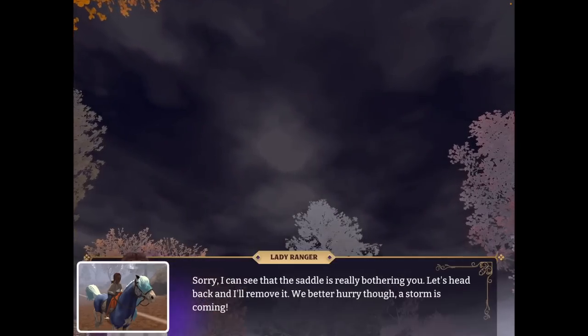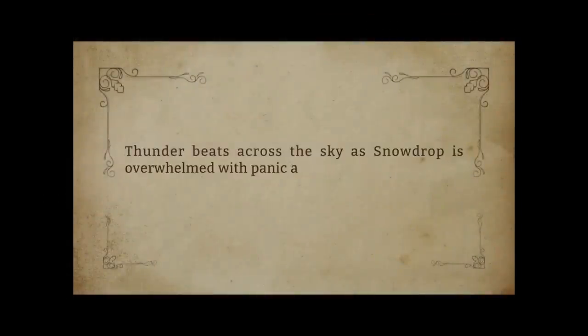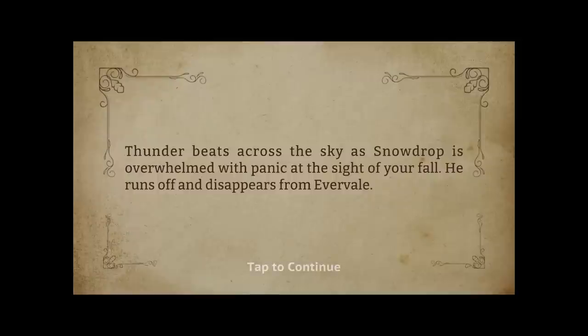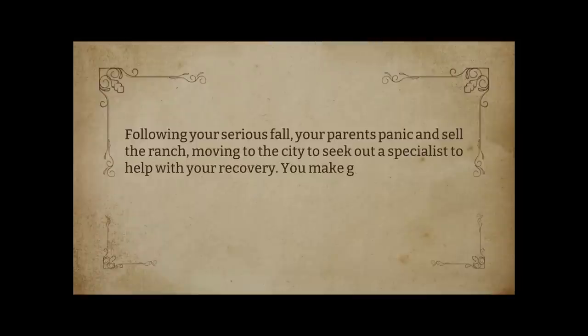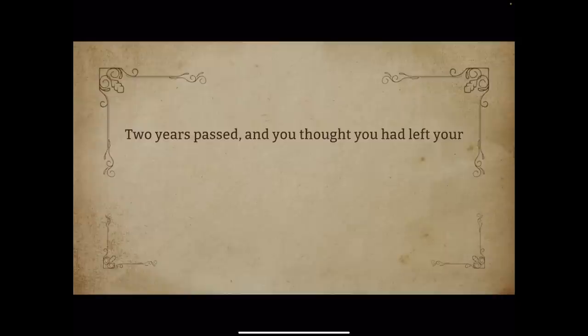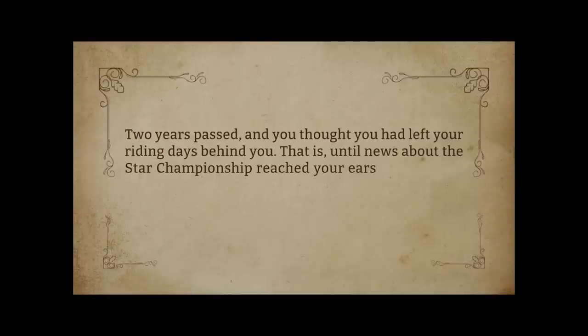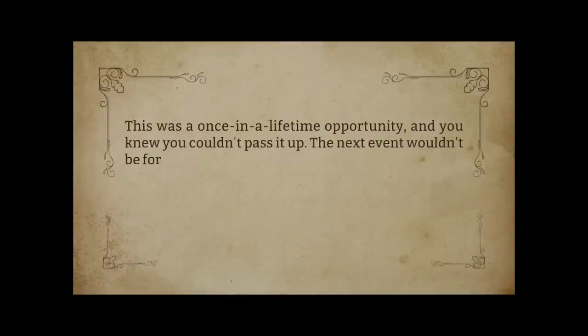We are going so fast! Okay, the saddle's bothering him — we've got to try and beat the storm! Oh no, I've hit the deck! 'Thunder beats across the skies. Snowdrop is overwhelmed with panic at the sight of your fall.' Following your serious fall, your parents panic and sell your ranch, moving to the city to seek out specialists. You make great progress but suffer trauma from your injury. Two years pass — you thought you'd left your riding days behind, until news about the Star Championship reached your ears.